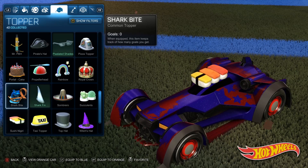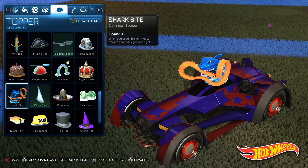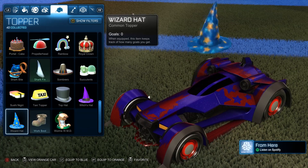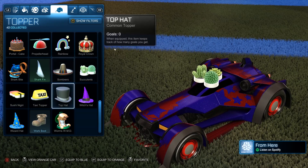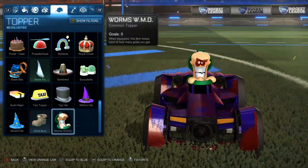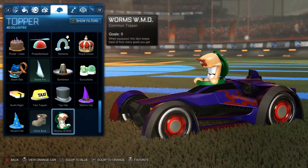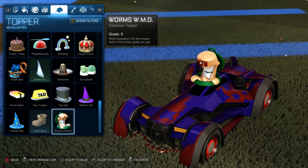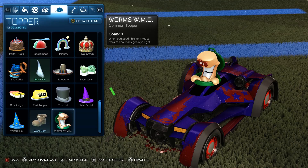Shark fin, shark bite - that's another Hot Wheels inspired one. It's quite interesting because it's really well done - you've got the little Hot Wheels car and little shark mouth, it's very well animated. Succulents, a bunch of cacti. The worms one's quite fun because I do enjoy a bit of Worms, and I like the fact that certain vehicles would work really well with that one because it would look like he's actually in a tank or something. I wonder if the tank one could work.